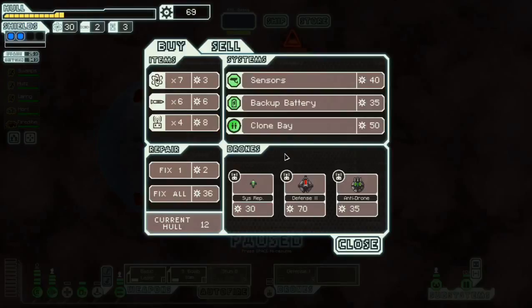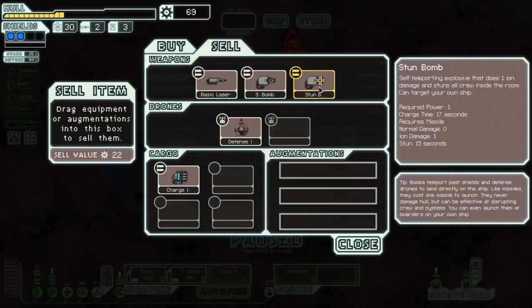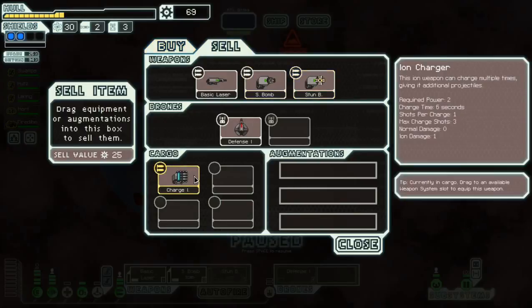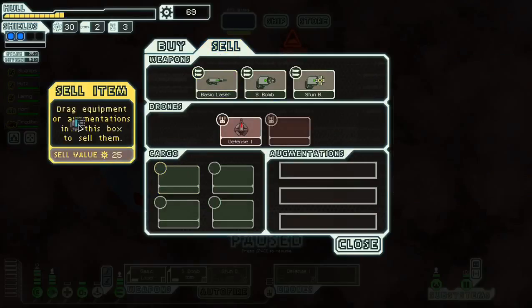Let's see — sensors inside the nebula, a defense drone... no thank you, clone bay. I have this charge ion and stone bomb. I don't want a stone bomb, that's for sure. I need to buy missiles. I don't think the charge ion will fit my playstyle.